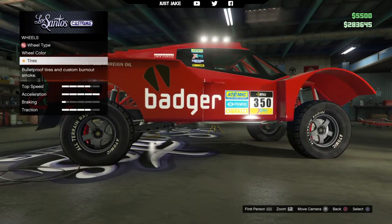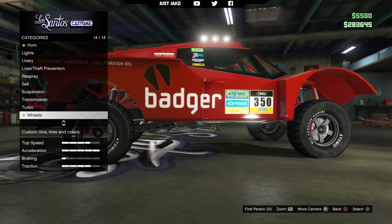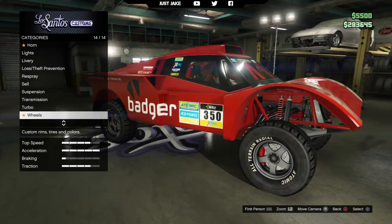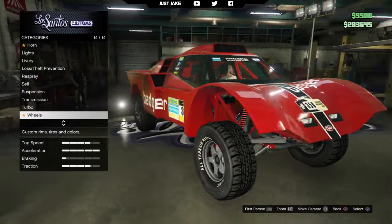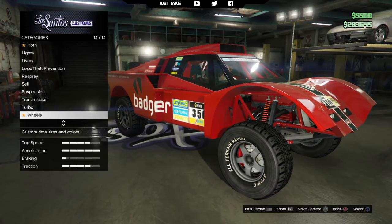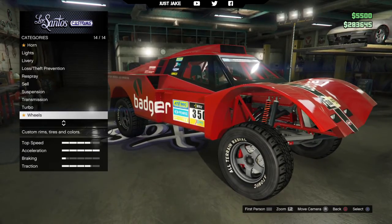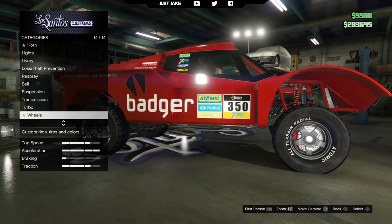I will purchase bulletproof tires while I'm here, and that's it. You don't even get an option for window tint — so there's literally no unique customization to this vehicle whatsoever. If you change the wheels it looks stupid, you can't change the bodywork in any way, and you only get the option to change the livery.